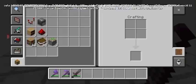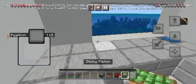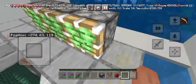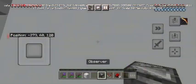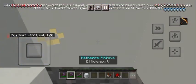We just want the comparator and observer. Now place three sticky pistons like that, and place the observers facing upward — come up, okay.